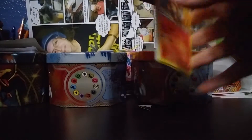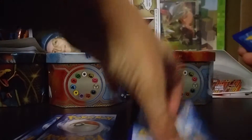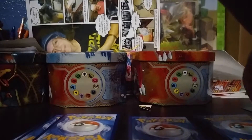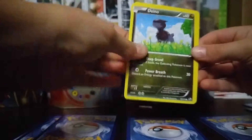Here's the code. On comments: first radiant collection, second radiant collection, rare, reverse holo, and the commons — Charmander, Dino, Endura.